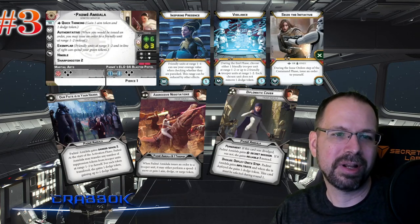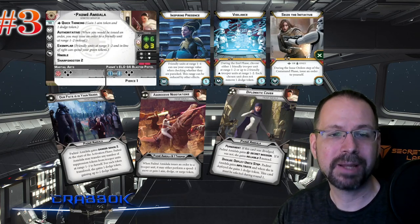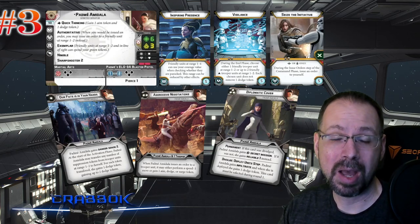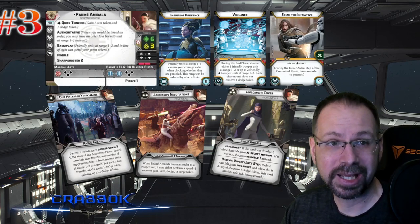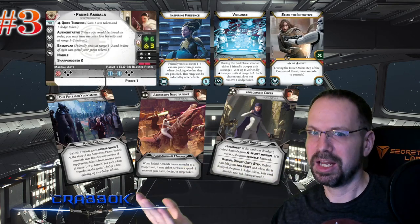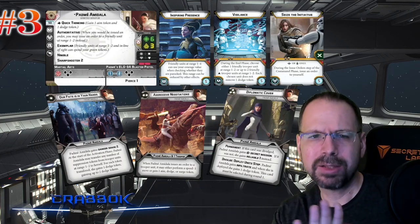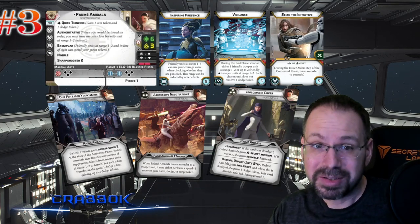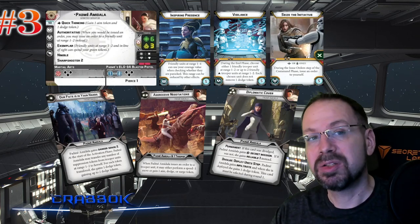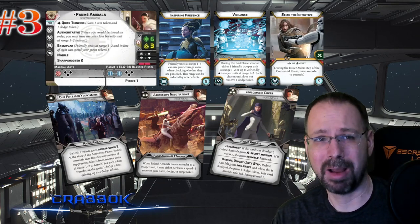Vigilance is probably the one card I think is maybe the coolest to run on Padme, especially if you're running her with Obi-Wan or Anakin. You can let them keep their dodge tokens — if Obi-Wan didn't need to use it this turn, no problem, he'll have it ready for next turn. So even if you lose the bid and get shot first turn, you're going to have that dodge. It's just a really great thing to have. I said I like Obi-Wan better than Anakin. That doesn't mean I think Anakin is bad — I just happen to prefer Obi-Wan.